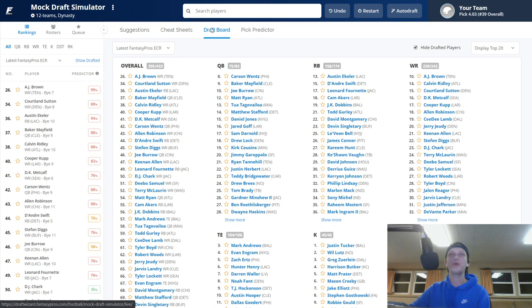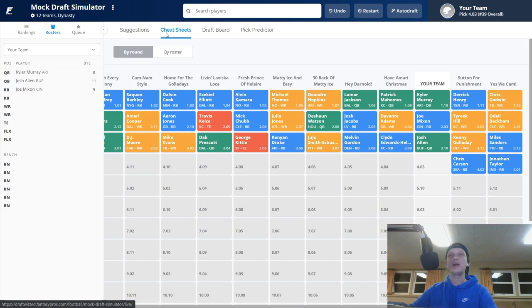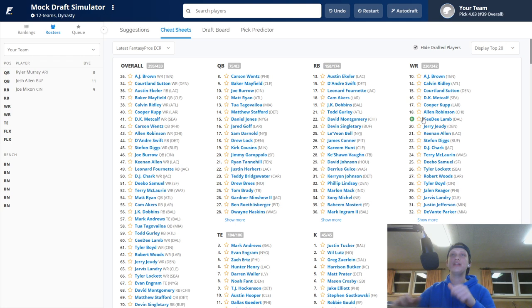After Josh Allen, Kenny Golladay came off the board followed by Miles Sanders, Jonathan Taylor, and Chris Carson. Through three rounds our team is Kyler Murray, Joe Mixon, and Josh Allen — attacking quarterback early. I'm planning another dynasty super flex startup mock next week where I wait on QB. Right now we're going to load up on running backs again. If Ekeler wasn't here I'd pick Cam Akers, but Austin Ekeler is available.